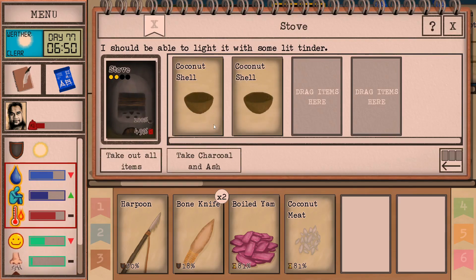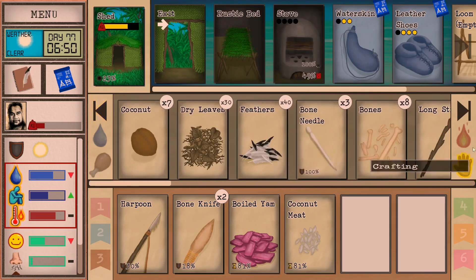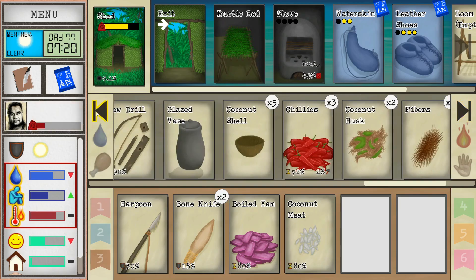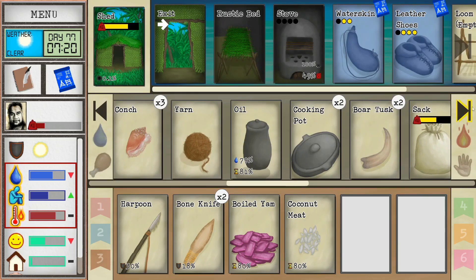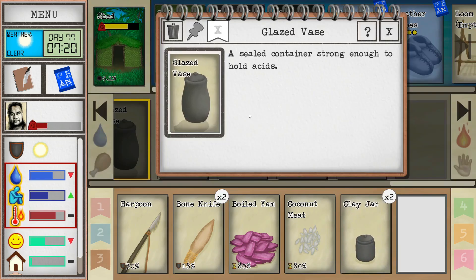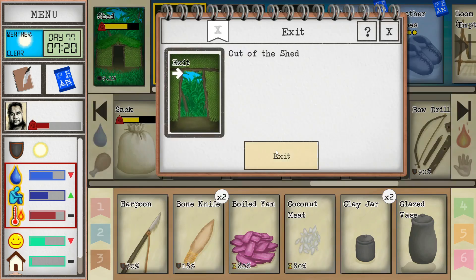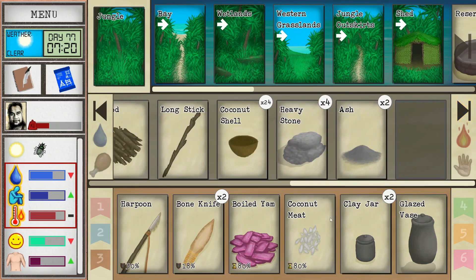Good morning! Eat the boiled yams — those are super filling, very good. There are some coconut shells on the stove — let's drop those on the ground. I'm going to clean a little bit: it makes us more sane, keeps the place nicer, and hopefully discourages pests. We can always open up the conch shells. The fat in there still hasn't expired. We've still got to take containers and fill up with water somewhere.